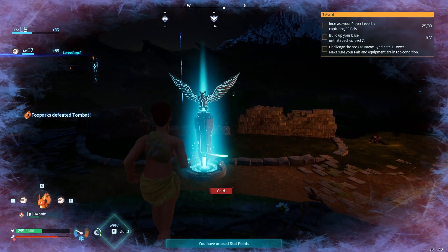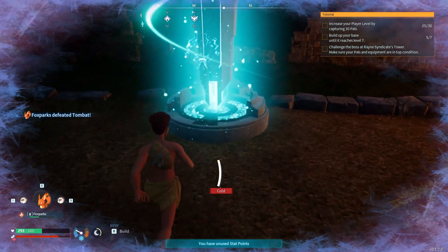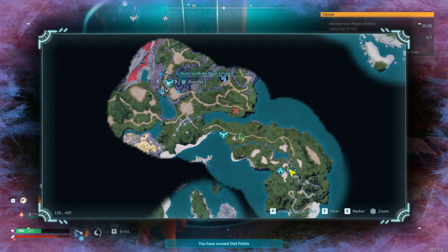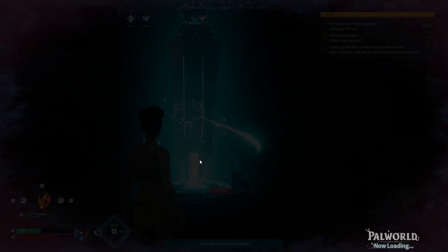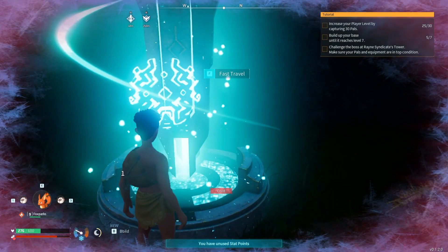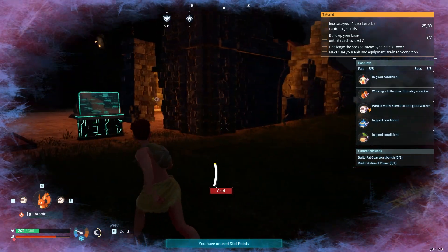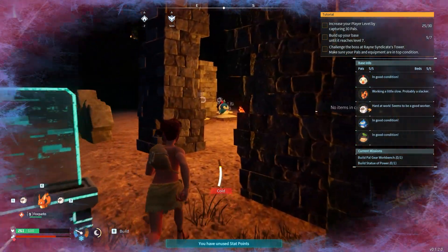I just keep dying. Let me fast travel to the place I died — I died here. I think it's a better idea to wait until morning. Yes — I can fast travel directly to my base! That's amazing. I'll sleep at base and wait until morning.